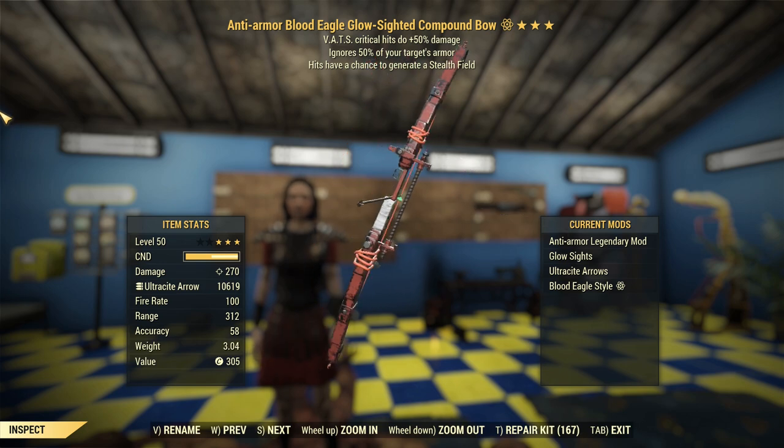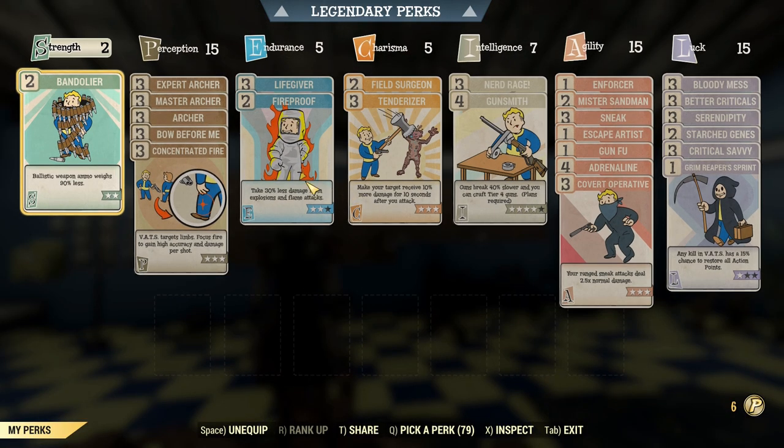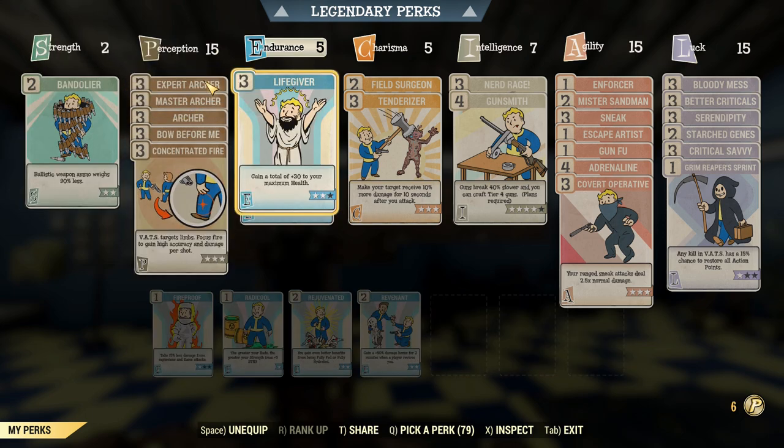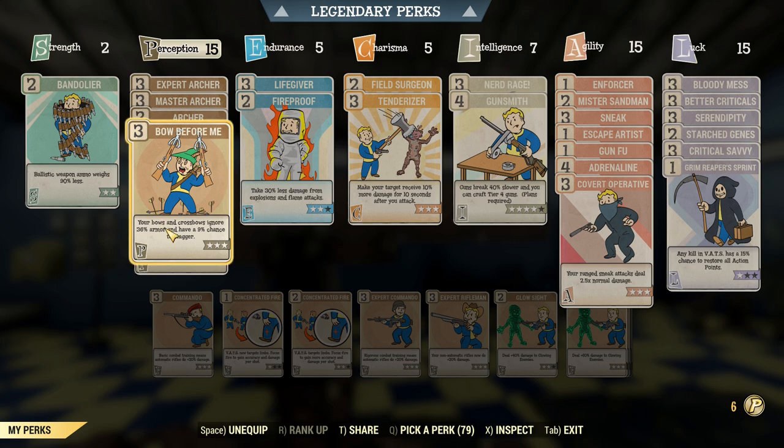You might be surprised with what we find here. We're doing 270 damage — that is with everything set up. We've got a bunch of archer perks and Bow Before Me, which is kind of a cool pun. The best thing about this perk is the name, because it's basically Tank Killer but for crossbows and bows.